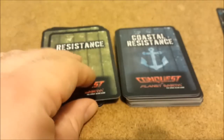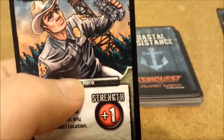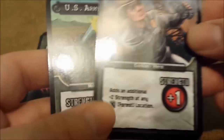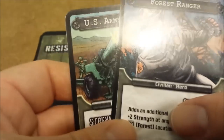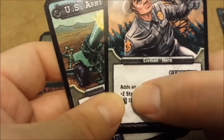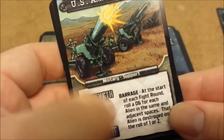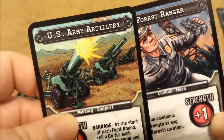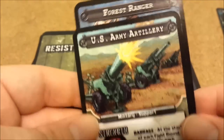Other resistance types are the heroes. It says right on the card if it's a hero. If you draw a hero card, you also draw the next card after it and combine those powers — so it gives a plus 1 strength plus its ability to whatever you drew next. For example, we drew a US Army artillery with a forest ranger — how cool is that?